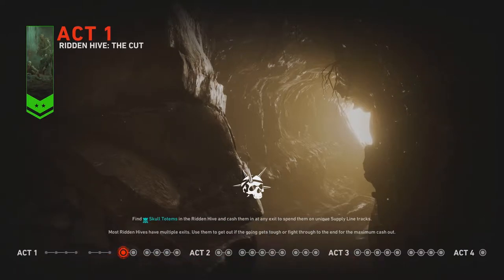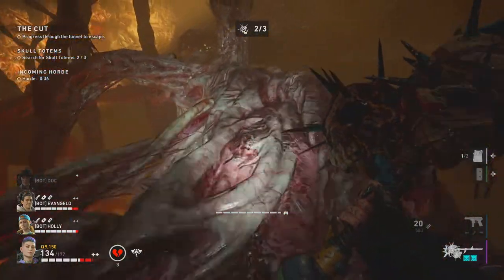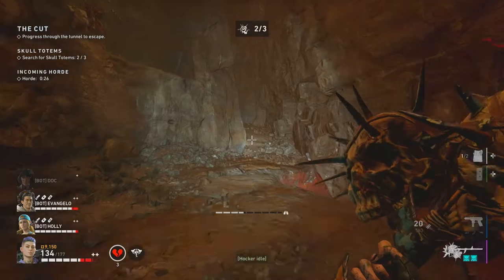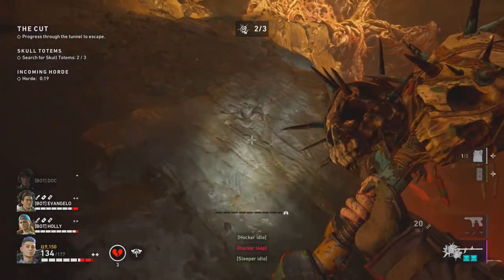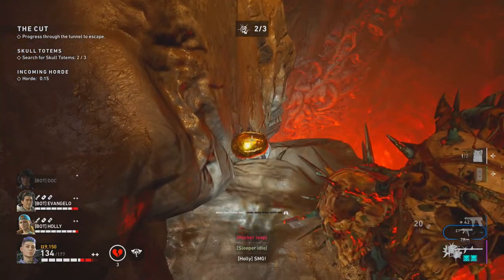Let's start with The Cut. The landmark for The Cut is this area, which is about midway of the mission. Follow the path where I'm going — it's straightforward from where we are. There are normally enemies here, but I've already cleared them. Once you reach this area, tread carefully because the skull is going to be really close to the edge. And here it is — your unholy grail.